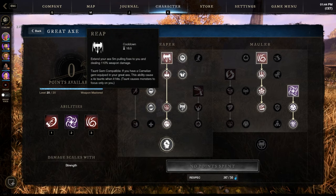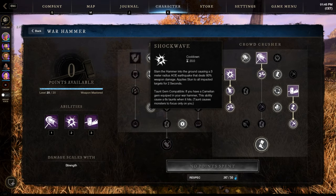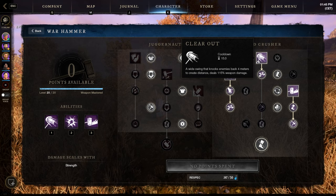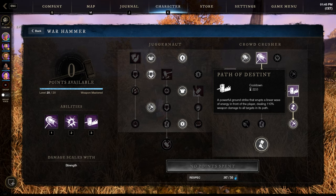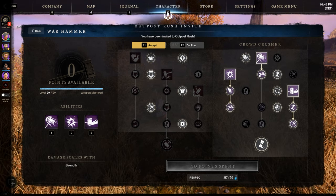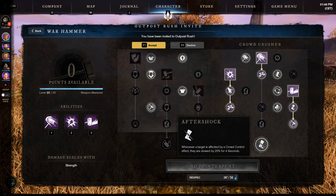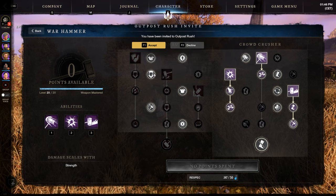For Warhammer skills, I use 3 active skills: Shockwave — an AoE stun that also applies Weakened, reducing the target's damage by 10%; Clearout — a front AoE knockback; and Path of Destiny, one of my favorites — a strong front AoE stagger that also deals good damage. Most of my passive points are on the right side for Shockwave, giving 20% more slow against stunned or staggered targets, and 6 points on the left side for more damage and penetration.